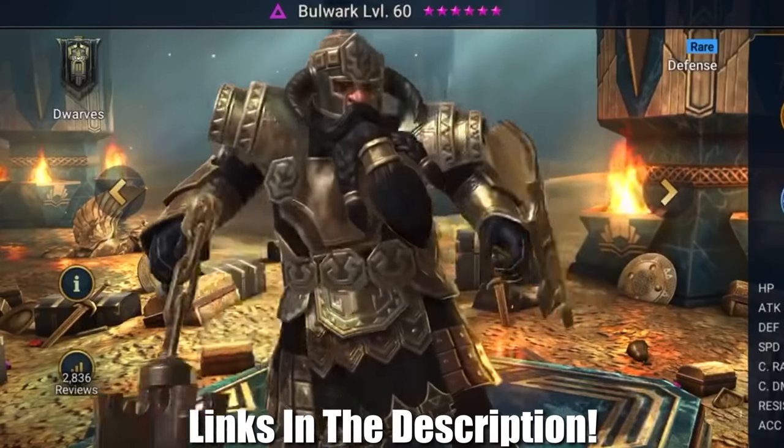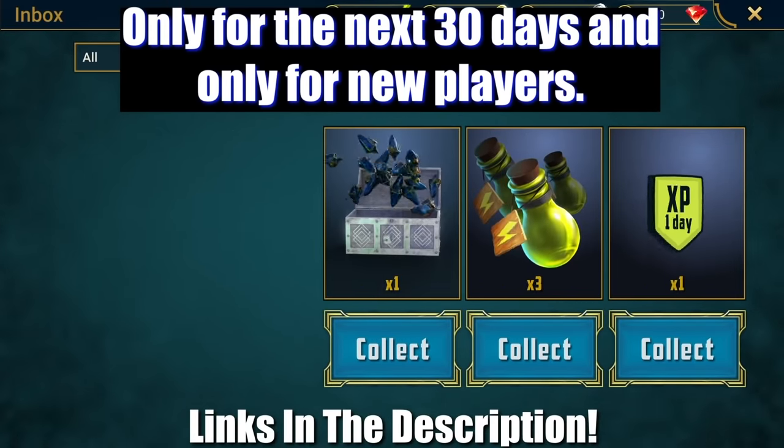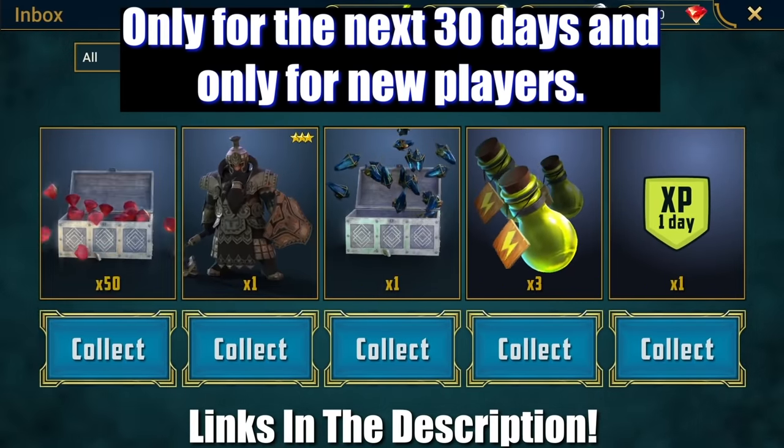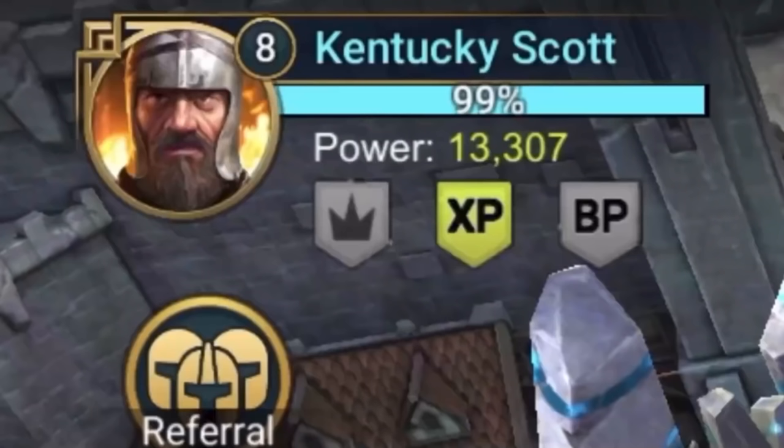There's really never been a better time to start playing, and here's the best part — the RAID team is giving away a bunch of free goodies. Use my link in the description down below and you'll get one free void champion, 50 gems, an XP booster, energy refills, and even an ancient shard as soon as you get in the game. And don't forget to look for me in the game under the username Kentucky Scott.